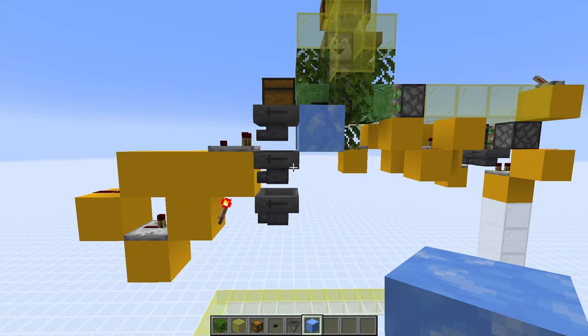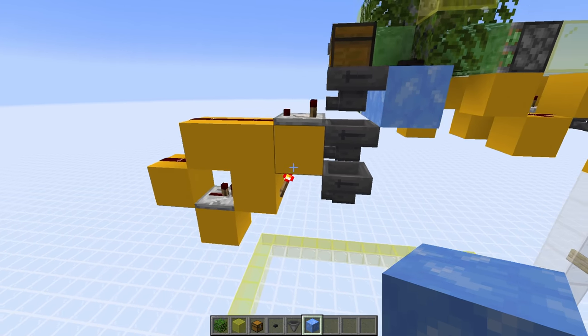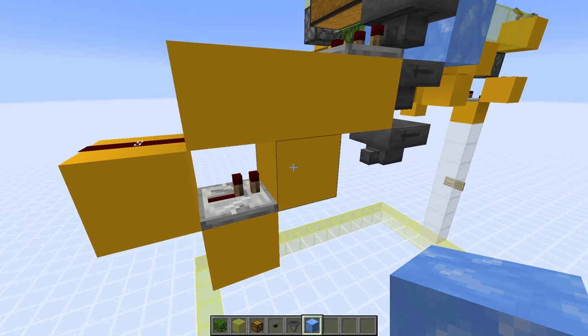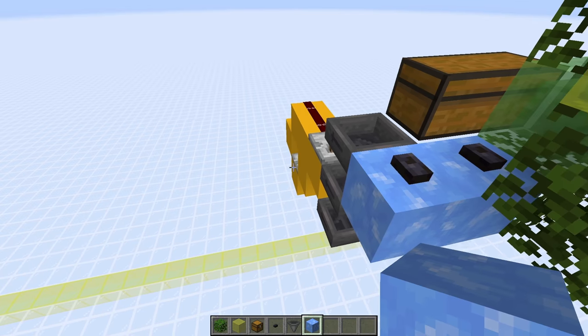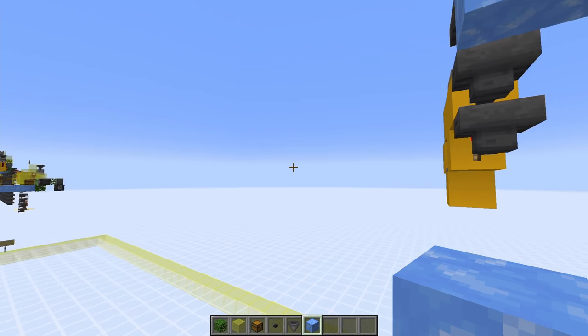This is what a standard item filter looks like. We have three hoppers here all pointing that way. We then have a comparator, three redstone dust, a repeater facing this way, and then behind here we have this torch. So this is one — you now need to make another 27 all next to each other, so there'll be 28 item filters in total, all looking exactly the same across here.